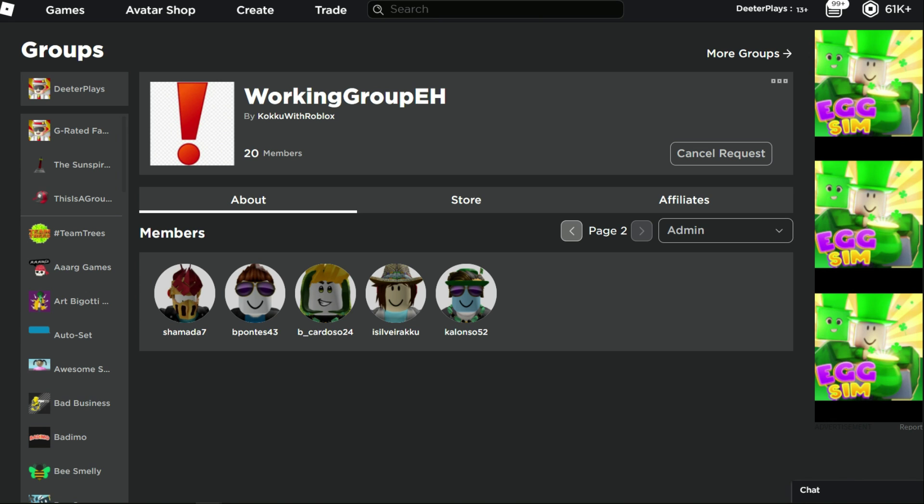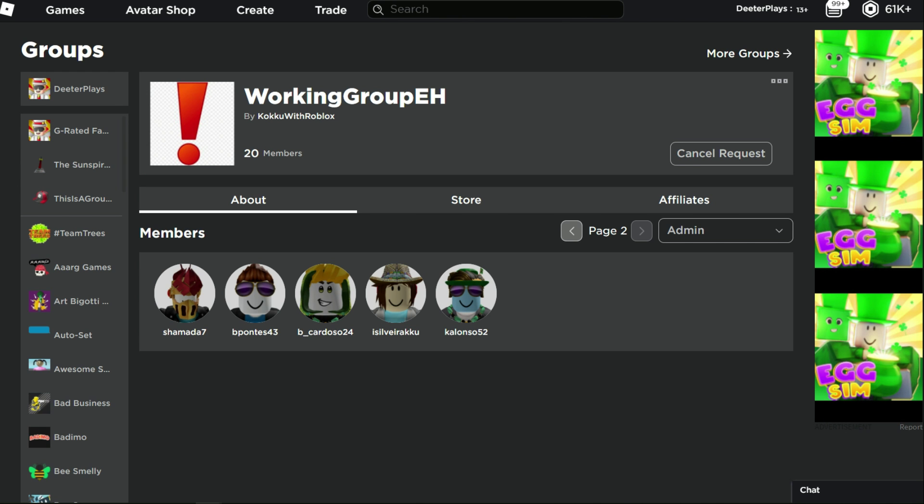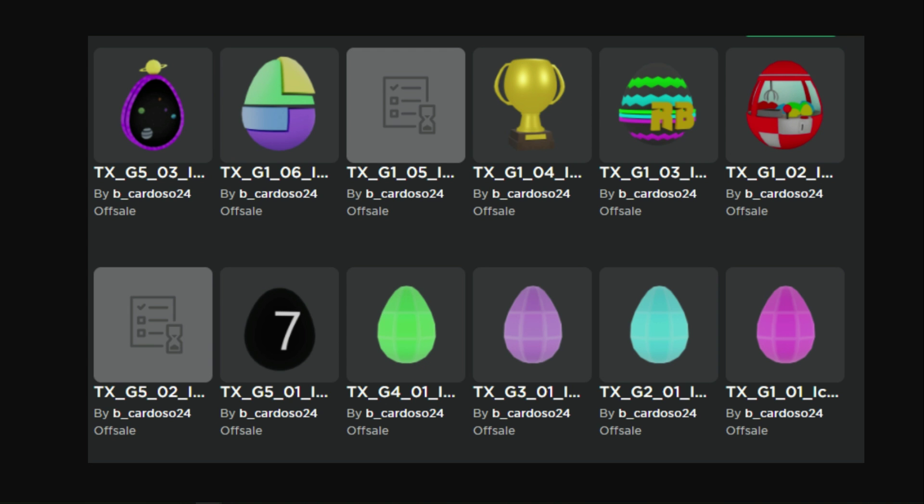We've already talked a little bit about some of these people and we've seen some of the things that they've got in their inventory. We've looked at the gems and kind of seen a little bit of what we thought were leaks for the egg hunt. There's this one person, B Cardoso, whose inventory we were able to look at — but now their inventory is actually privated, which makes it seem even more like these are legit leaks.